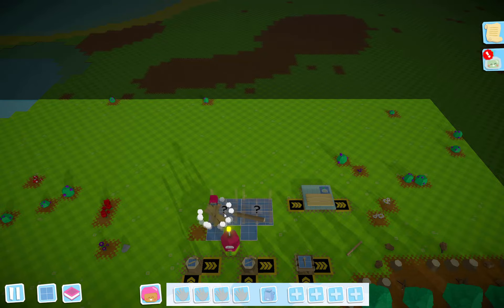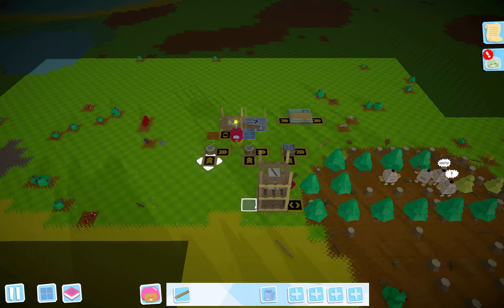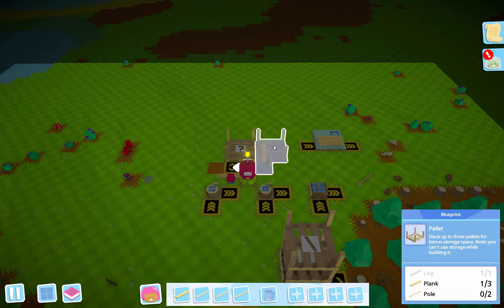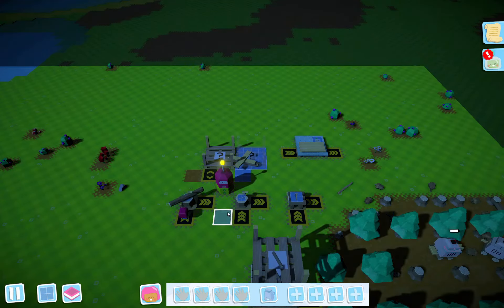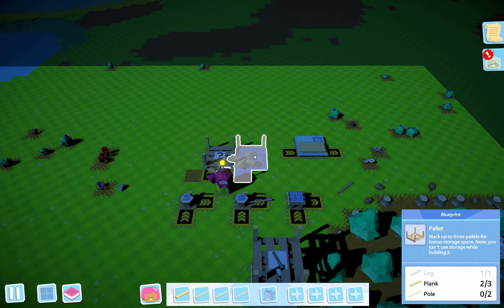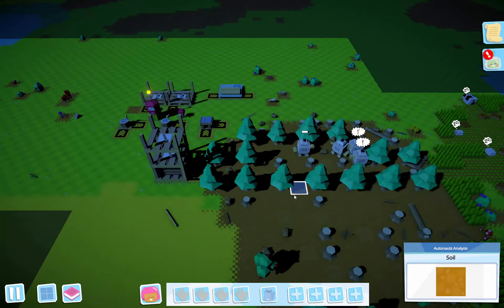Everybody's sort of out of power and out of tools at the moment. So this storage will be for the planks. Oh, there's a day cycle? It's getting dark. So I'm going to need better tools here soon. Working all through the night. Okay, so this will be planks, that'll be poles, and we're right next to this so we'll be able to manage that pretty well.